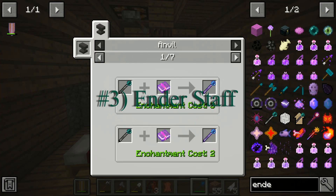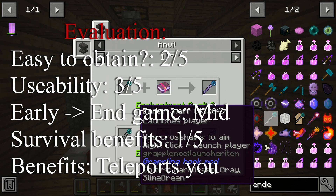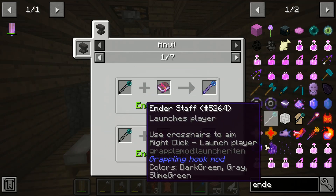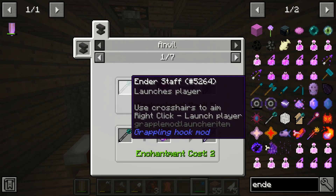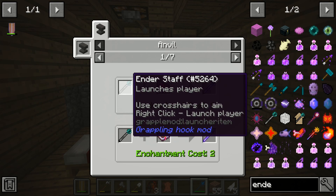The third one on the list is going to be this ender staff. This ender staff doesn't really have many uses, but I think it's a really niche and cool item to have in general. The reason it's number three is just because it's harder to get than the other two. What it does is it just launches a player — it's just like using an enderpearl but turned into a staff. You can use it to travel or get out of tight places like caves, or just escape enemies. That is why it is a little bit higher than the other two on the list.